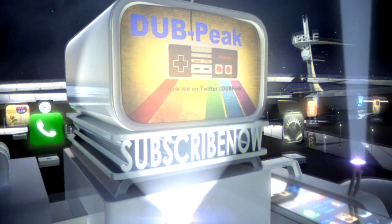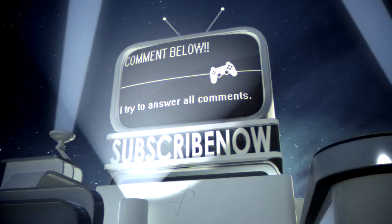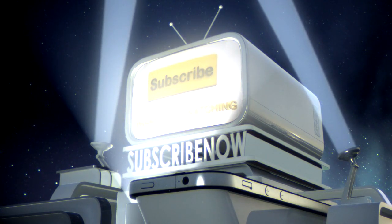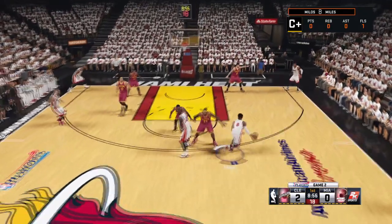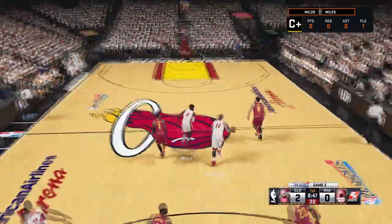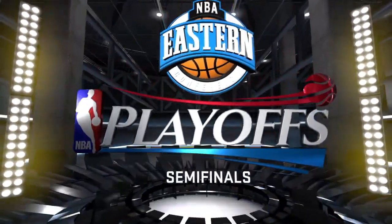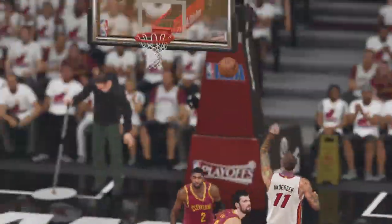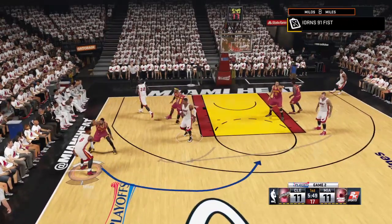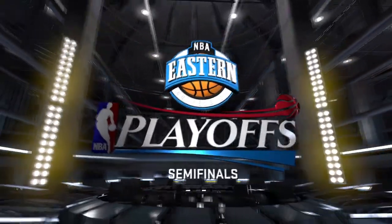Hello, welcome back to 2K15 MyCareer. We're playing against the Cavaliers, Game 2. We lost Game 1, we gotta fight back if we want to get this done. We're going to start out the game with an amazing dunk. We're going to drive the lane — we miss. Let me get the steal right back. We're driving down the lane, we're going to call this play. This play is pretty much always guaranteed money. I drive the lane, they don't help under Rosen, easy dunk for the ball.